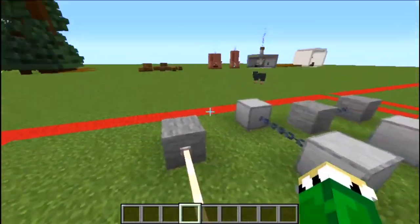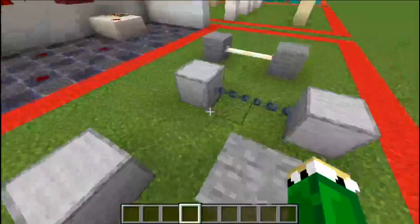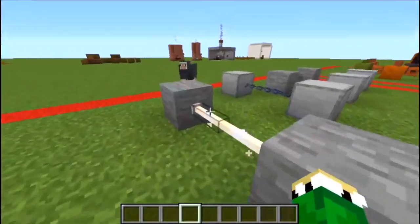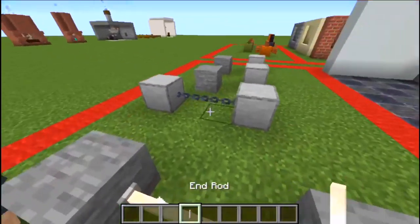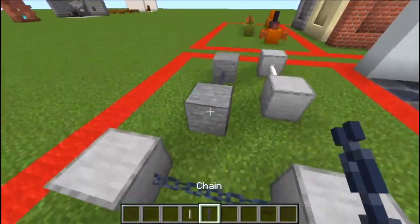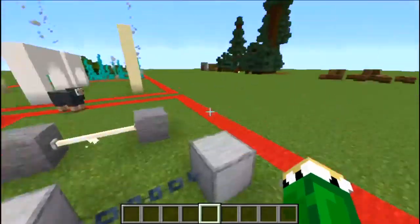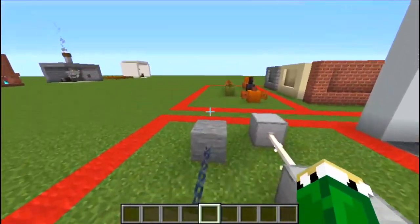And this one is very simple. You just take some stone blocks and attach them to things like end rods and chains. And that's pretty much it. It's a very simple hack. I think you'll enjoy it.